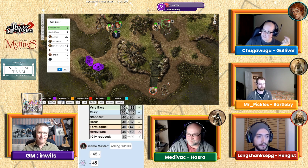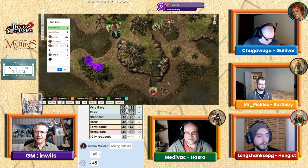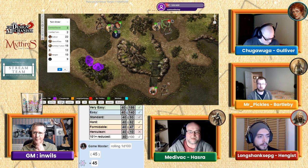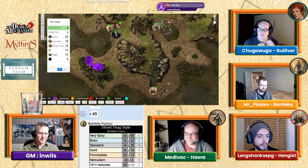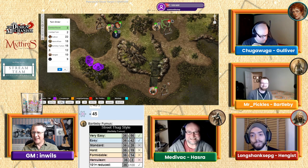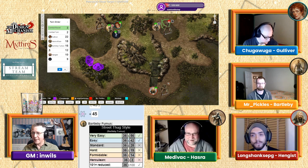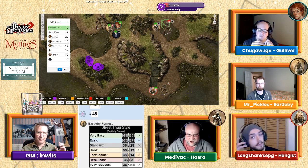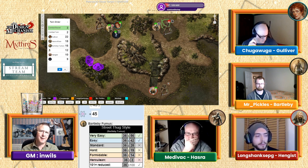Hazra thrusts out his spear again — rolled 45. That's a normal roll — fine. The skeleton uses its parry, using up its action points. Bartleby is up — he swings his club at the skeleton but misses. The skeleton's turn: the one in front of Bartleby — GM rolls a willpower check for it, since last time it was hit by a brilliant flash of the goddess's light.